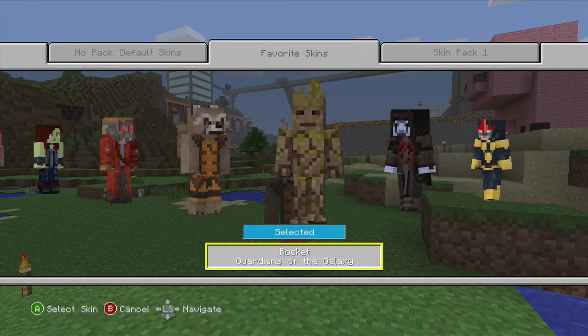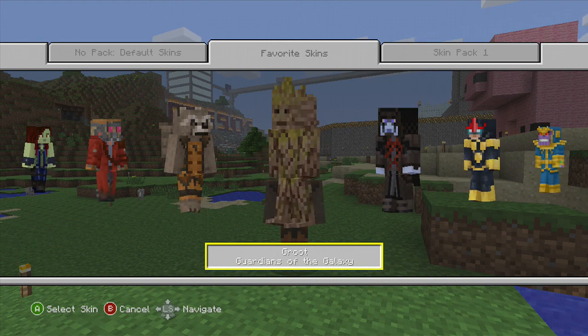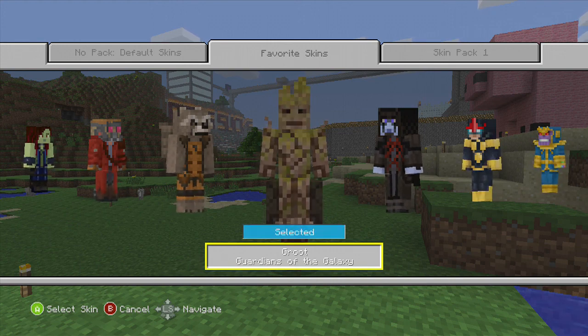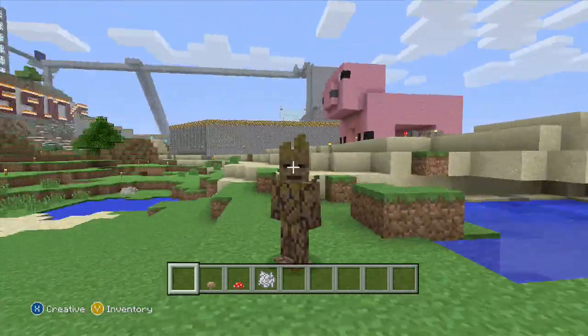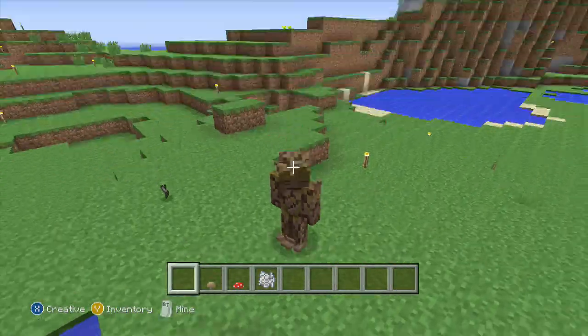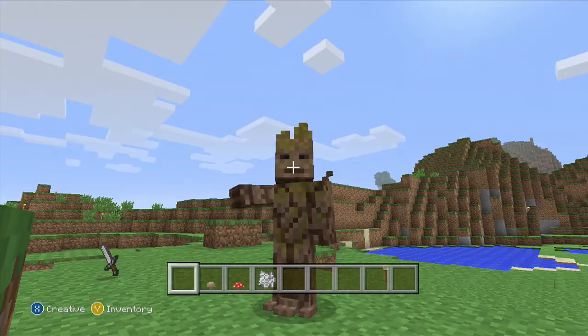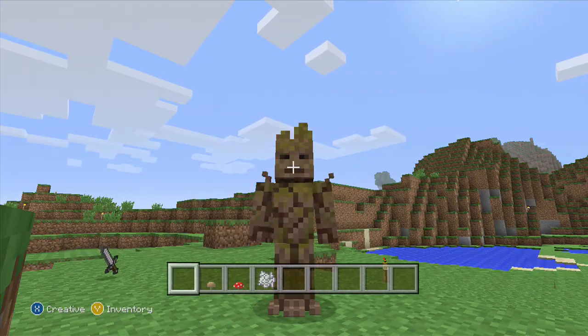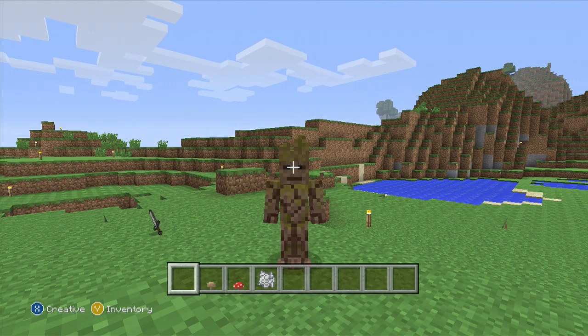We'll end it with Groot — my personal favorite. Look at him, he's awesome. I am Groot, you are Groot, we are Groot. Give us a little spin, a little close-up, little overview, little bottom view. Hello everyone and goodbye — that was the Guardians of the Galaxy skin pack.